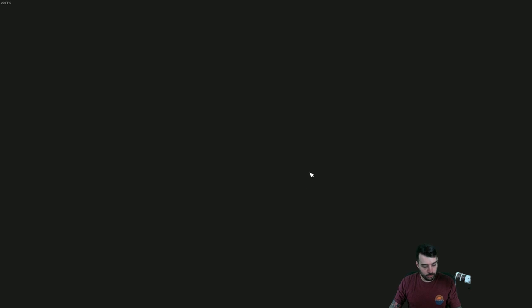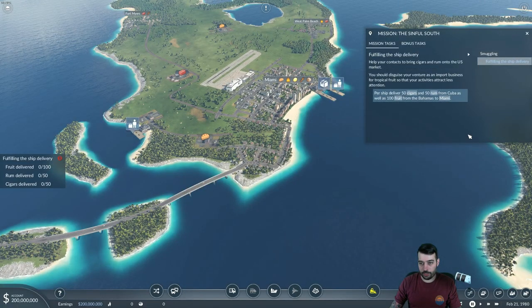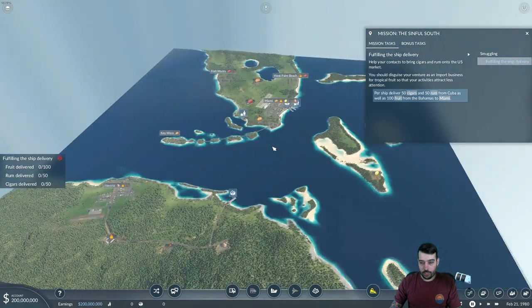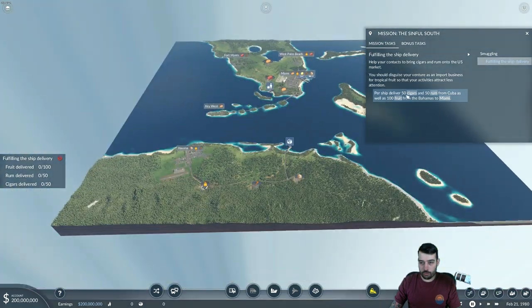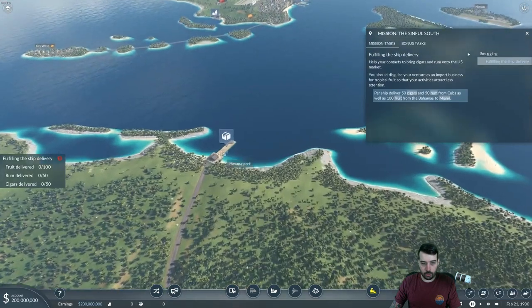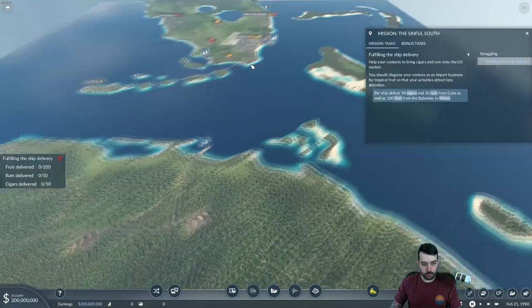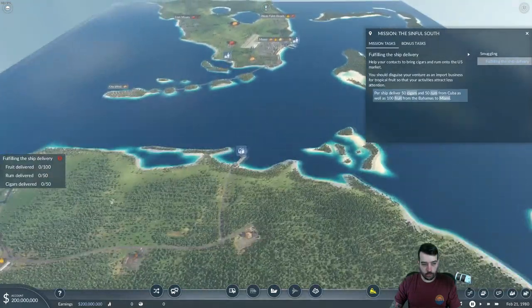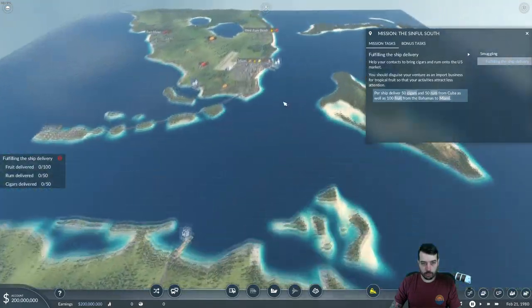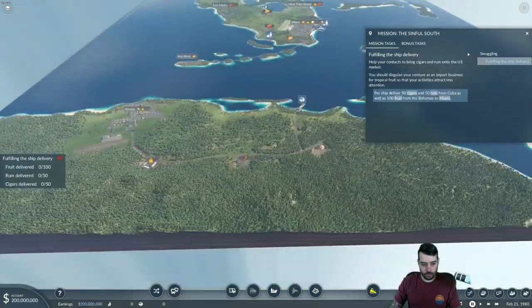All right, the Sinful South. I'm going to skip the intro video. Per ship, deliver 50 cigars, 50 rum from Cuba, as well as 100 from the Bahamas to Miami. So it looks like we do have a port down here and also a port up there. Let's go ahead and transfer all three of these to the port, because Miami needs the rum, the cigars, and the goods. Let's get this all set up.